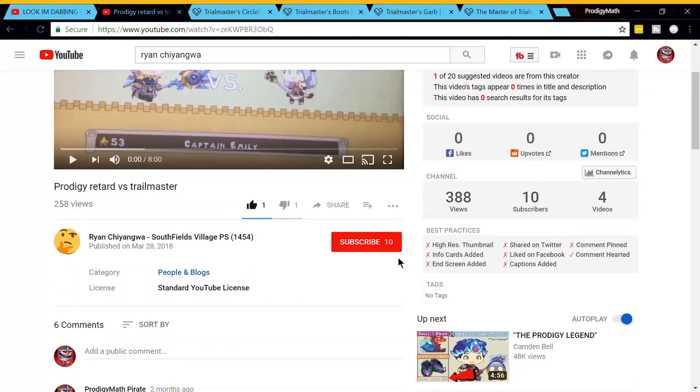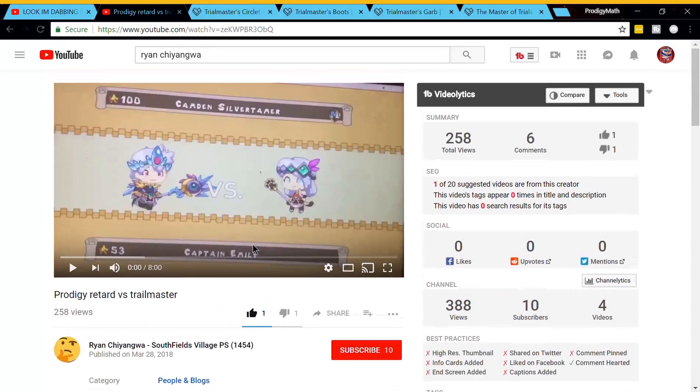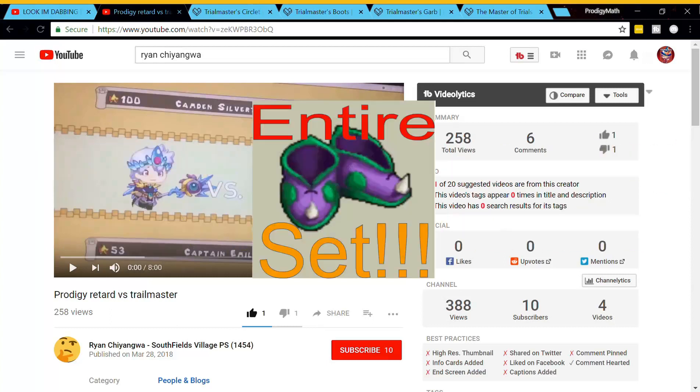What is the Trial Masters set? Well, the Trial Masters boots is not the only one in the Trial Masters set. The Trial Masters set includes the hat and outfit, which have a 100 heart bonus. A gear with 100 heart bonus? Yes, guys, we're going to be looking at these two YouTubers who found those today, right now. You better watch to find these people out.